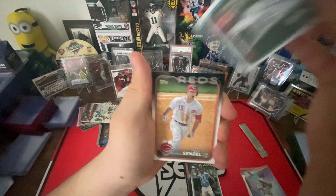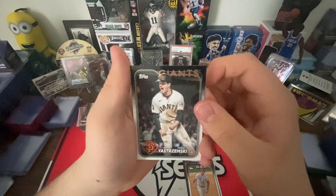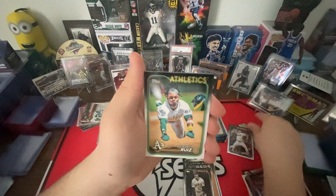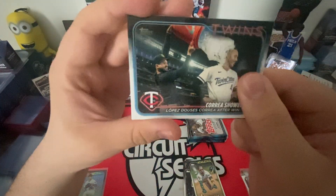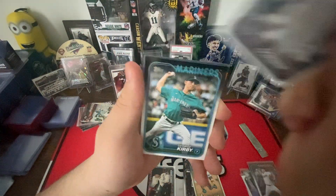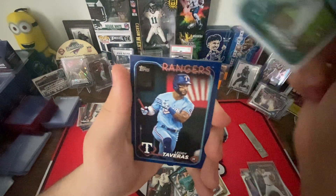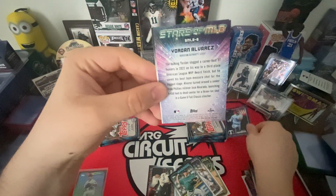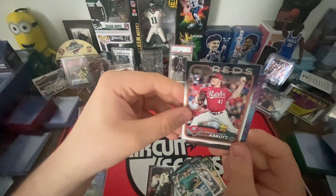Chris Murphy rookie, Nick Senzel, Mike Yastrzemski, Owen White rookie, Esteury Ruiz, Carreras Shower, Austin Gomber, George Kirby, Emerson Hancock rookie — blue — Leody Taveras, Stars at MLB Jordan Alvarez, and a rookie Andrew Abbott.